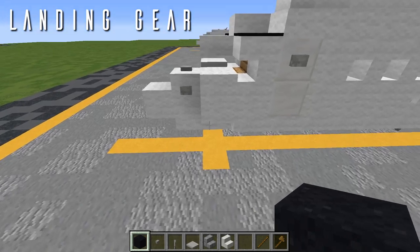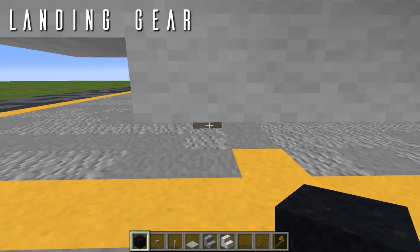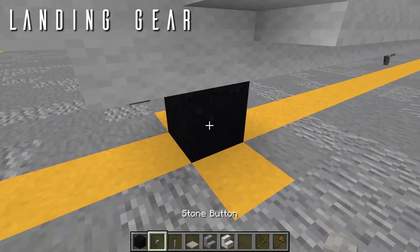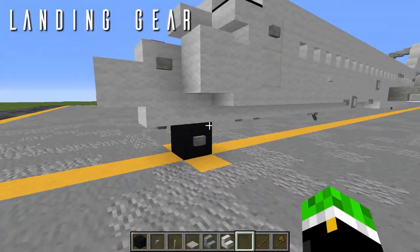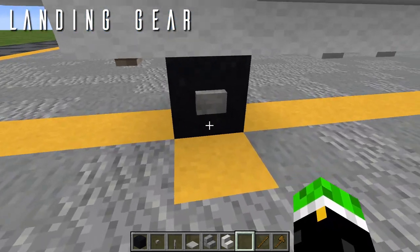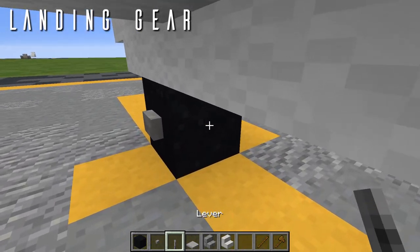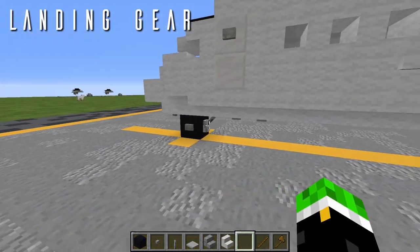Starting off with the nose landing gear, coming to the nose of the aircraft, skip the first full block of wool with the button underneath. On the second block back, place a block of black concrete powder underneath it with a stone button out to either side. If you're building in the air with the landing gear extended, you'll probably need to use a block of string underneath the concrete powder to prevent it from falling, or a barrier, or whatever invisible block you'd like. Then on the rear face of that tire, place a lever facing upwards for the gear strut. That's all there is to the nose gear.